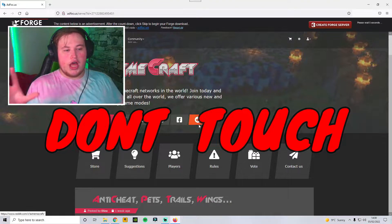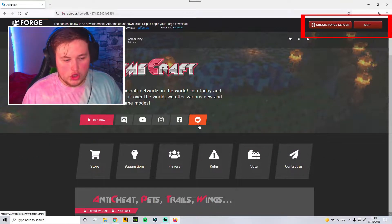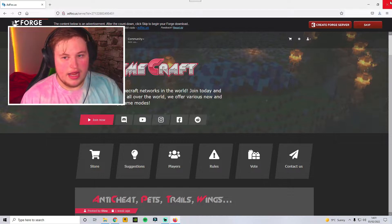Then click Installer. Do not touch anything. In the right-hand corner, there is a countdown. Do not touch anything. And in the top right, there will be a skip button — click Skip. Then save file. Now leave the page.